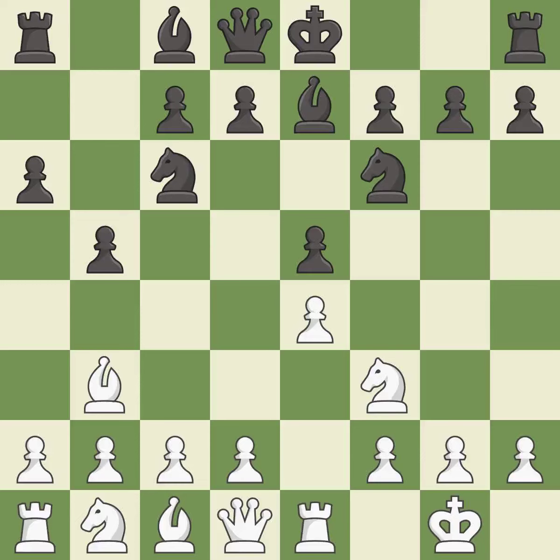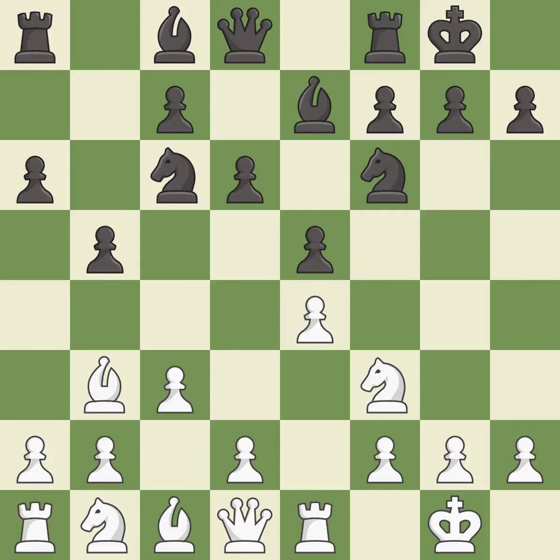Bb3 is forced, but the bishop is well placed because it attacks the F7 square. D6 defends the E5 pawn and allows the light-squared bishop to develop. C3 prepares the D2-D4 pawn break and clears the C2 square for the light-squared bishop. Castling gets the king out of the center and activates the rook. H3 prevents black from developing the light-squared bishop to G4, which would pin the knight and make it hard for white to play D4.